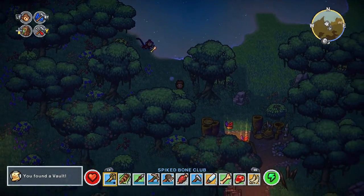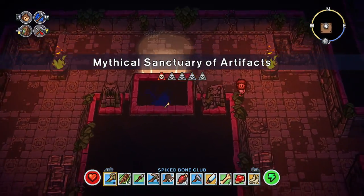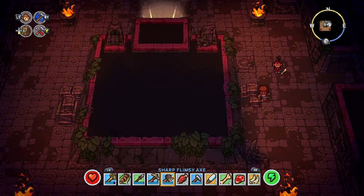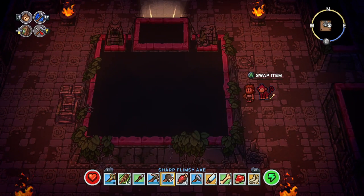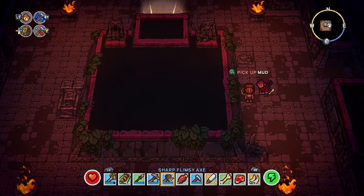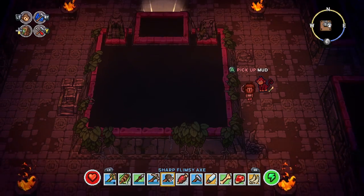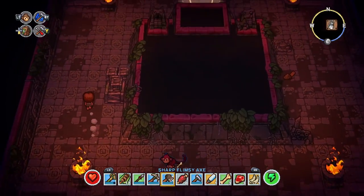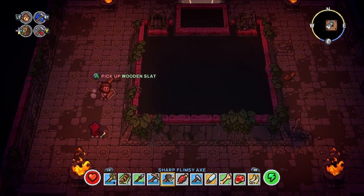Oh, just as I say there probably isn't one here - there is one! Vault of artifacts - okay, what do we have here? There's some dirt. Could potentially take that to give to one of the totems but I'm not too worried about it.